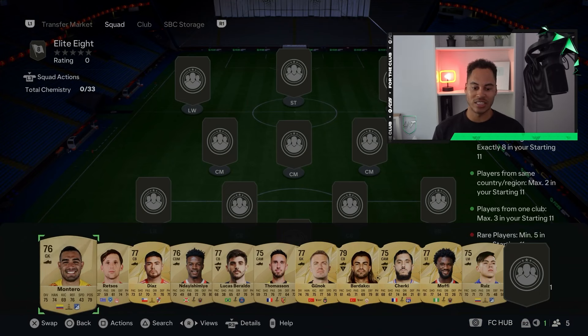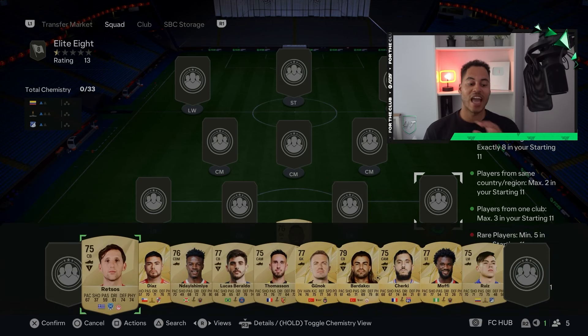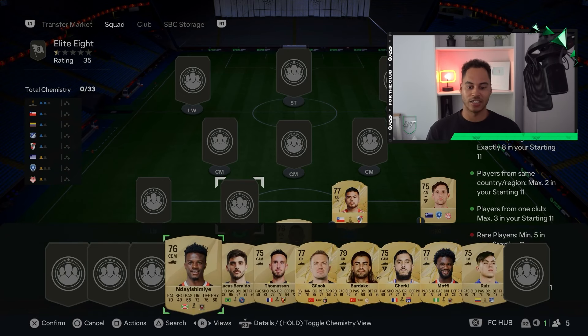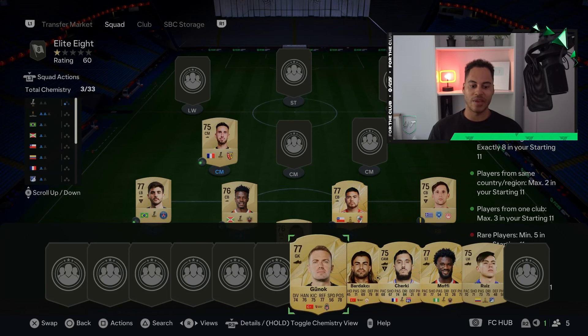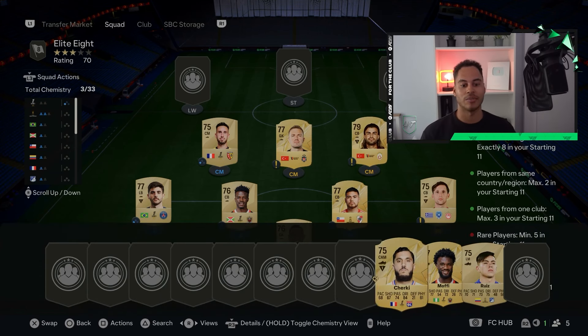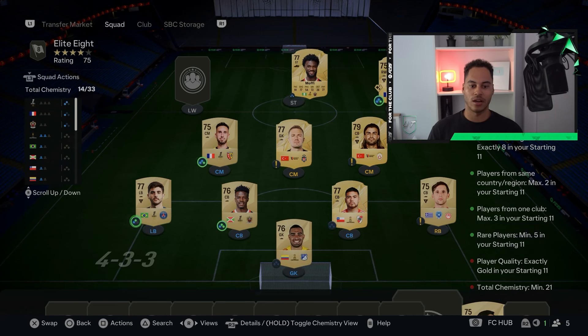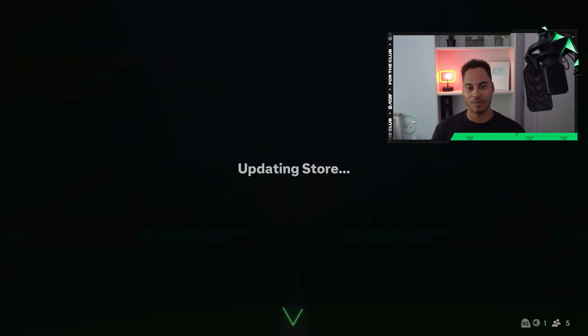This challenge is quite confusing — you can probably just copy the players, but I'll give some explanation. In goal you'll need Montero. Right back can be any non-red gold, absolutely anyone, as long as they have a different nation. Center backs are Diaz and Nyashimi. Left back is Beraldo. Going across the middle: center mids are Thomason, and then two rare players from the same nation — any gold rares from the same nation. In right mid we have Cerkey, Moffy in the striker position, and in left wing we have Ruiz rounding out the squad.